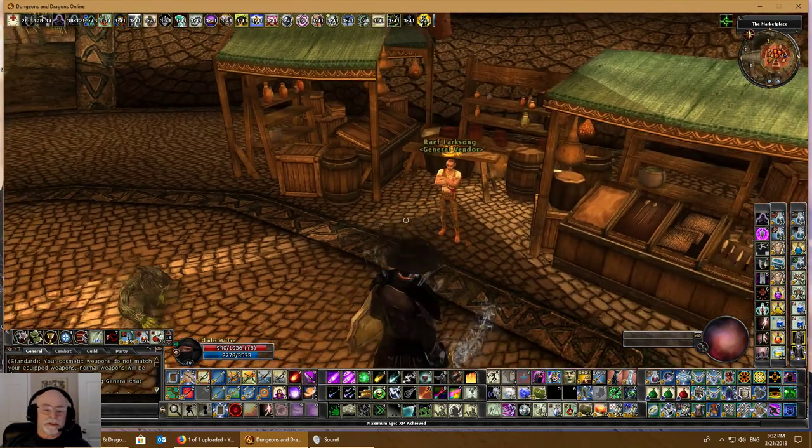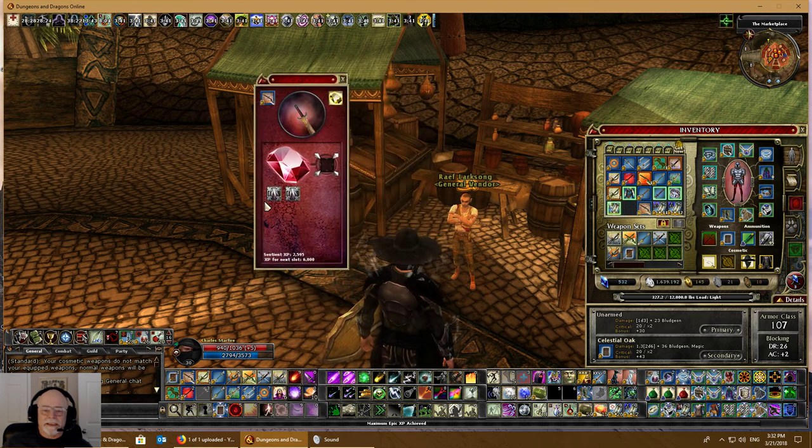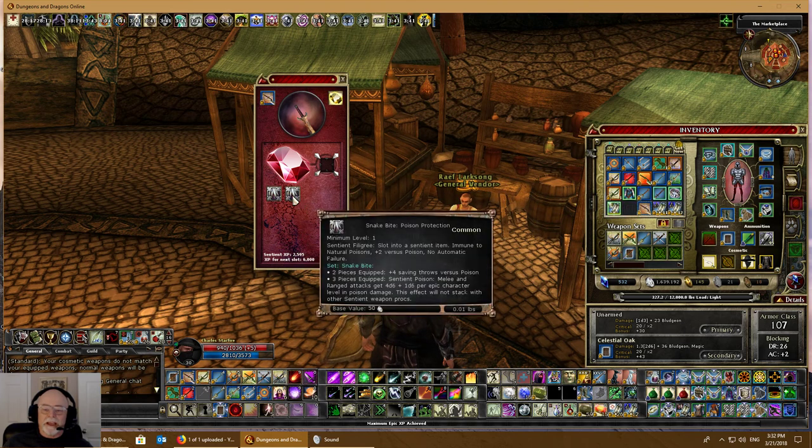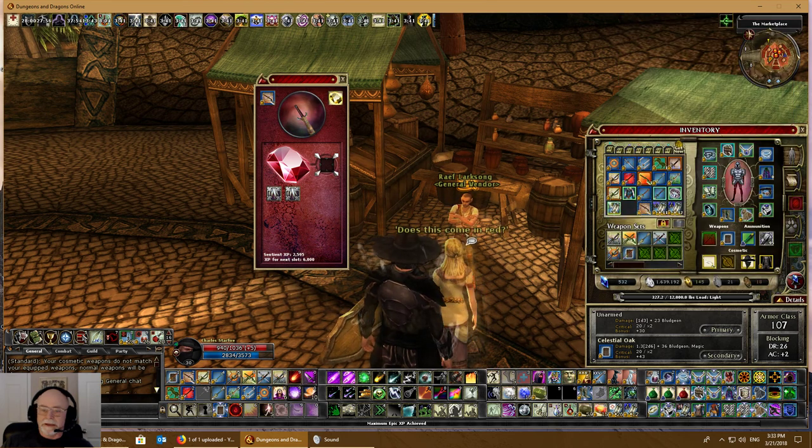I'm back here, going to sell my junk, but I'm going to show you how that luck blade comes in a little handy. There are my sentient weapon stats. I have two filigrees added. I have 2,595 sentient XP burnt into it. I need 6,000 for that last filigree, and when I get the three pieces in it's going to do 10 to 14 dice-six of poison damage every time I hit somebody. So where is that luck weapon? There it is — a level eight luck weapon. I got eight points because at level 21, you get one experience point for every level.